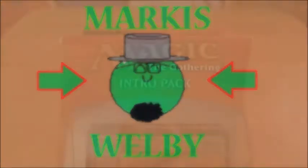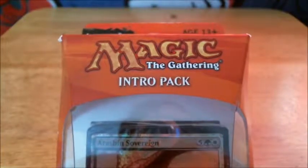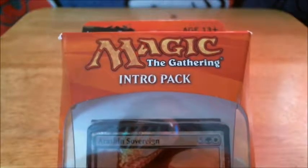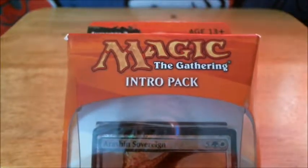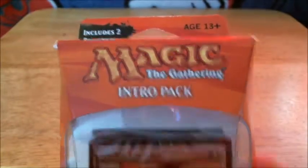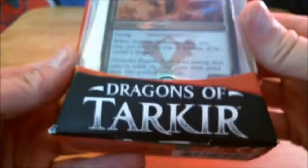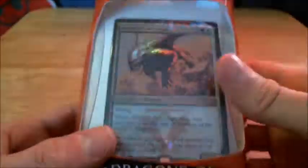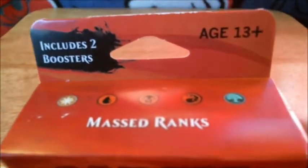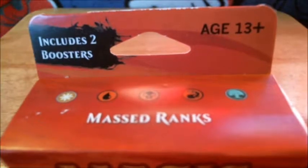Hey everyone! This is not only my first Magic the Gathering unboxing on my YouTube channel, but this is also my first ever intro pack purchase of my life. This is the Masked Ranks intro pack from the Dragons of Tarkir expansion. Inside is a 60 card deck featuring Forest and Plains mana, and it also includes 2 boosters. Alright, let's dig in.